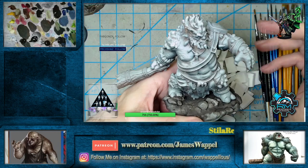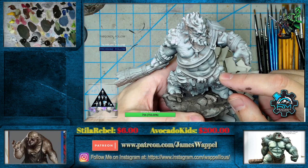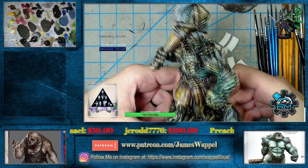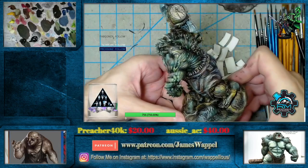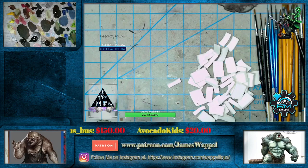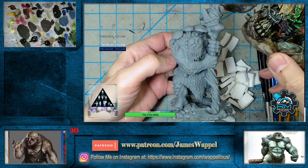Hello everybody and welcome back to Wapperville Monday Night Madness! We're going to continue the madness with these big gigantic trolls from RM Printable Terrain. If you remember on the big Saturday show we did this woodland troll or forest troll — we'll just call him Woody. There are three of these; there's also the fungus troll here. We'll be painting him at some point, so we'll keep him close at hand.